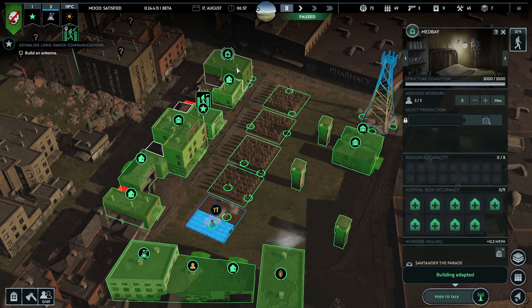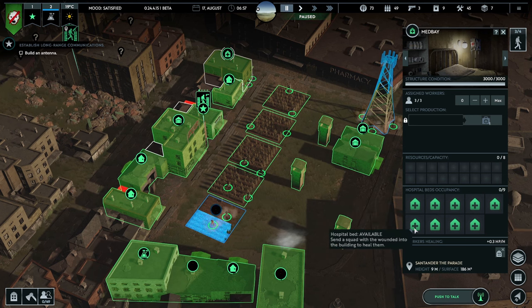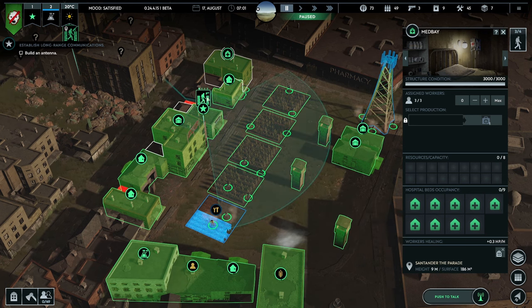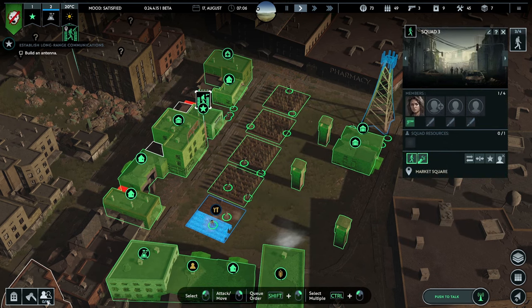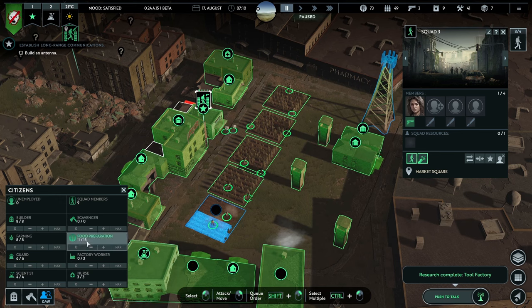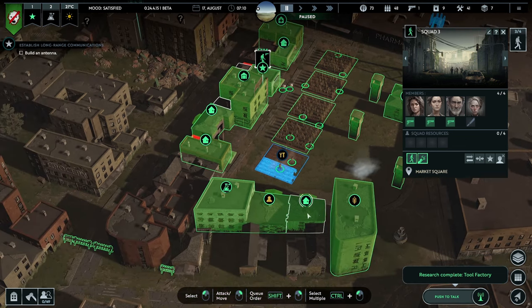So we now have ourselves a med bay, which is good — and it's got nine beds. That's a lot of beds, brilliant! Can we replenish? No — we've got no people. There are 11 people on food prep. Let's bring that down. These people were making food — Emily Thomas, Philip Howard, and Grace Powell were working on other stuff, but now they are here ready to do some shooting.